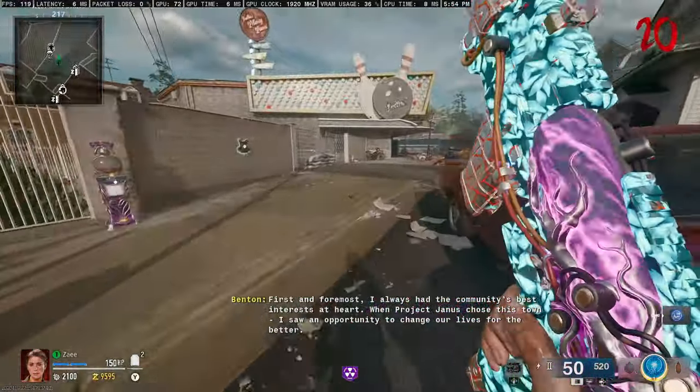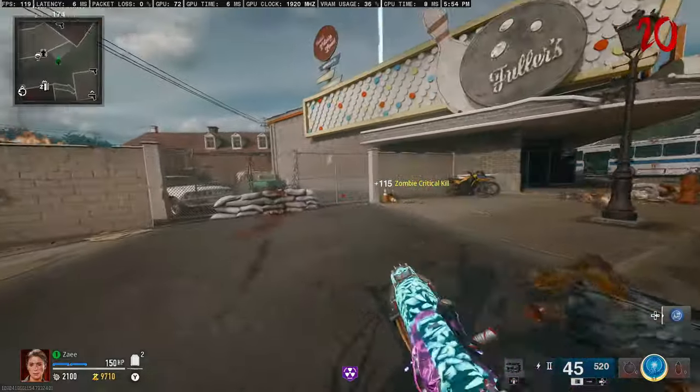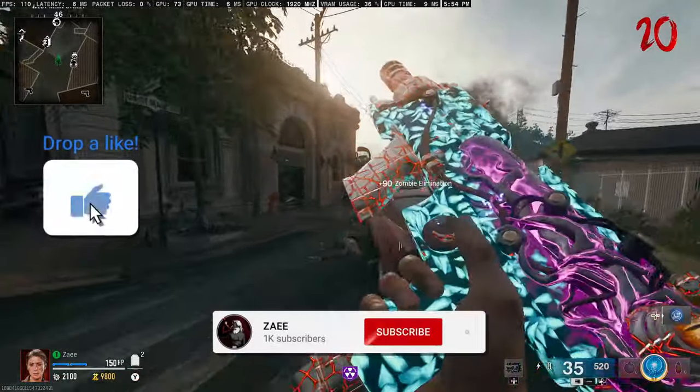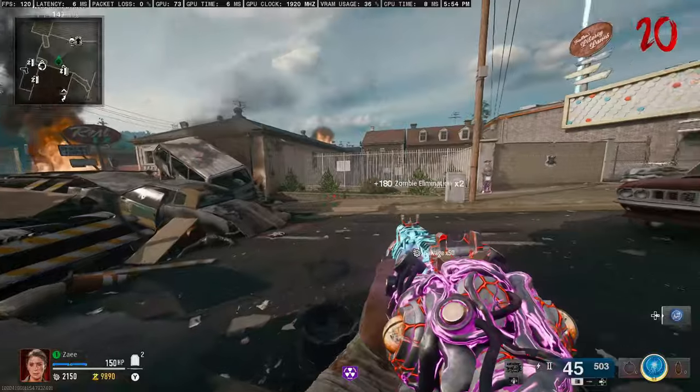That's going to do it for these mini easter eggs on Liberty Falls in Black Ops 6. Let me know what you think about these mini easter eggs and the overall main easter egg in the comments down below. Don't forget to like, comment, and subscribe if you are new. It's been your boy Zay — I'm out, peace.